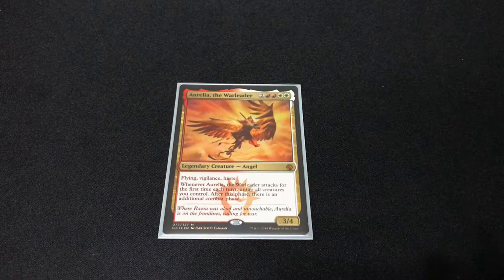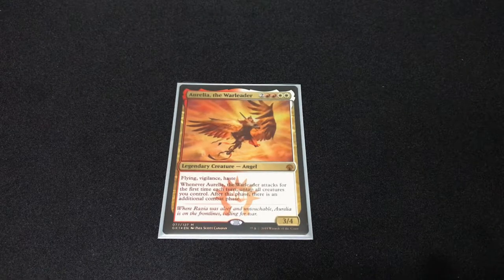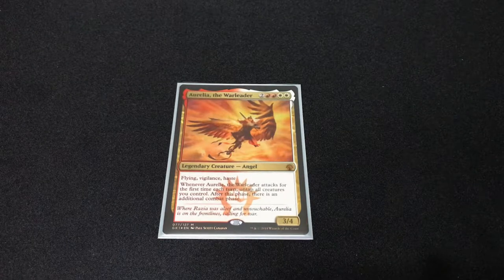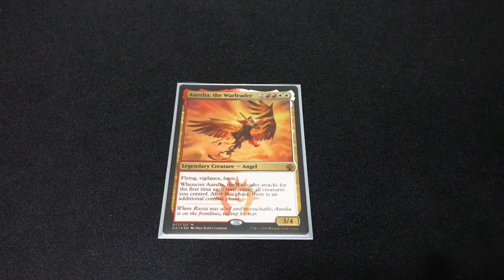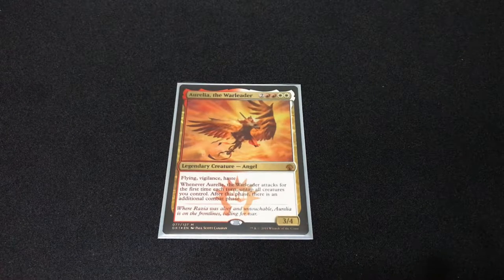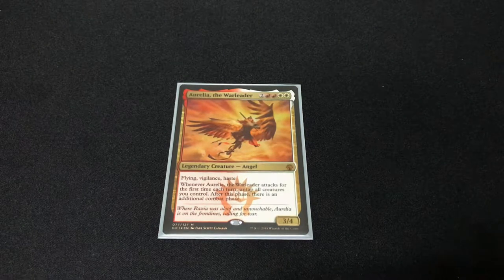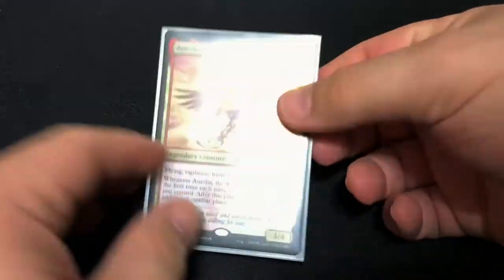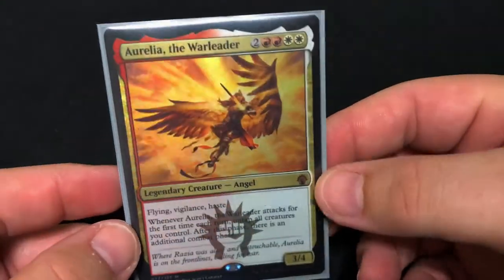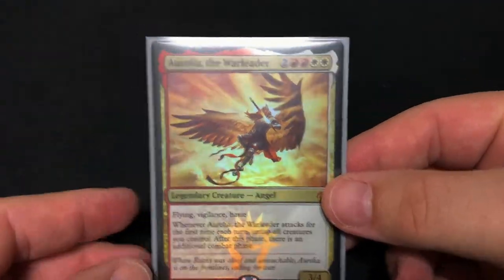Hey everyone, we're gonna look at this deck tech — this is my Aurelia the War Leader deck. Aurelia was actually the very first mythic I ever got out of any pack. I believe it was a 2015 deck builder's kit that had a pack of Gatecrash in it, and I do have the original one that I pulled. When they released the guild kits, I just thought the artwork on this was absolutely stunning, not to mention it has the legendary border, which I think is fantastic.